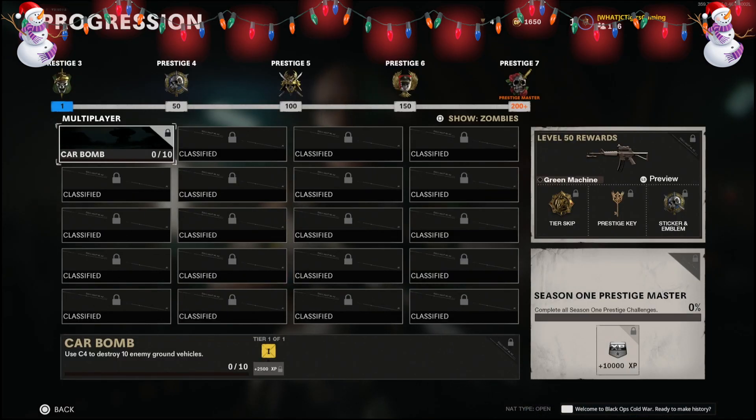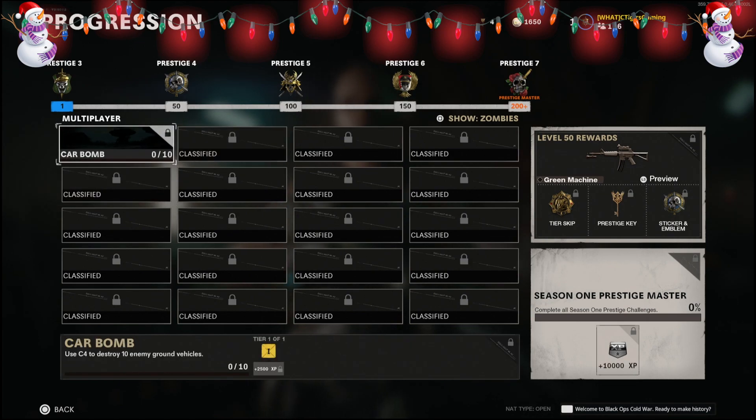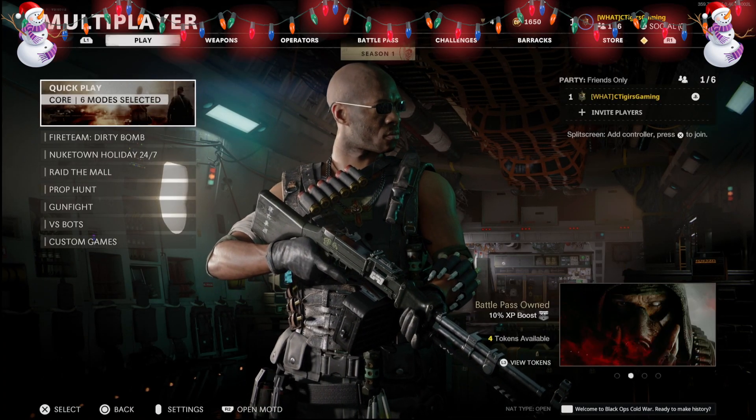Once you click on Season One, every 10 levels you progress will earn a new Season One Prestige challenge. Key reward milestones are at Level 50, 100, 150, and 200 — so basically every 50 levels you earn a new reward. Each challenge you complete earns 2,500 XP, and if you complete all 20 challenges you earn 10,000 XP total, which is absolutely amazing.